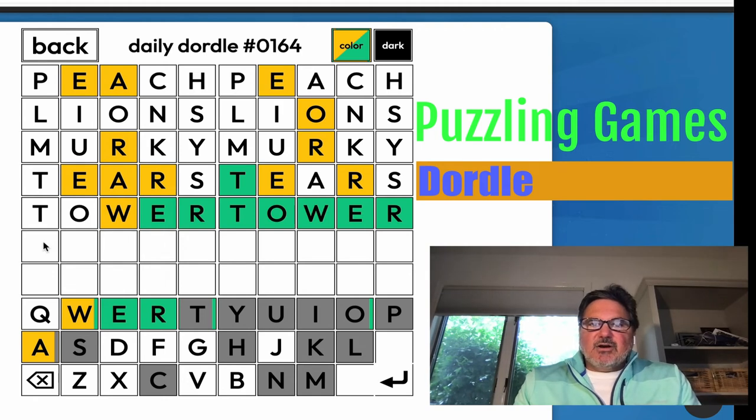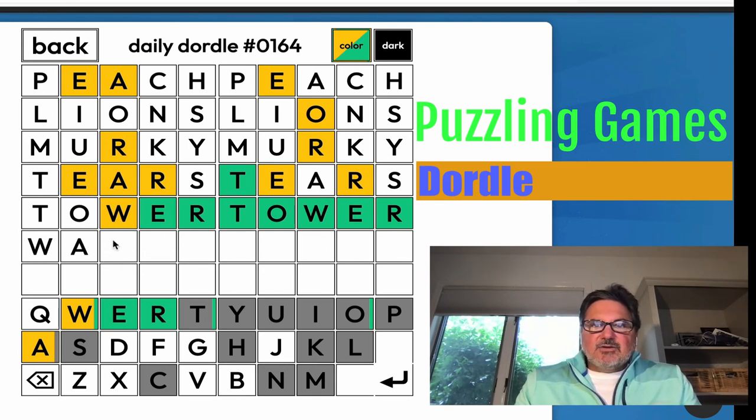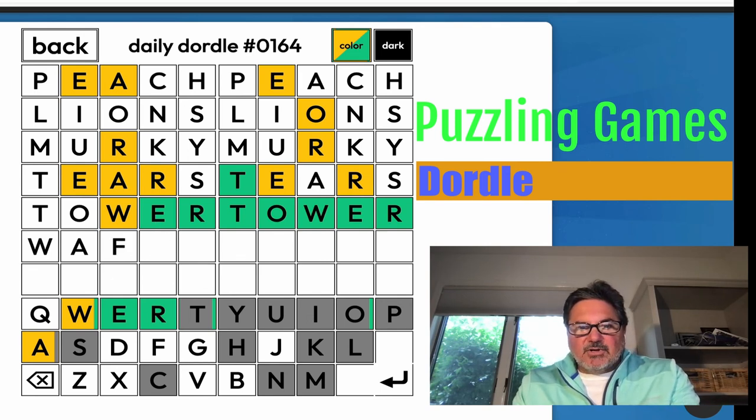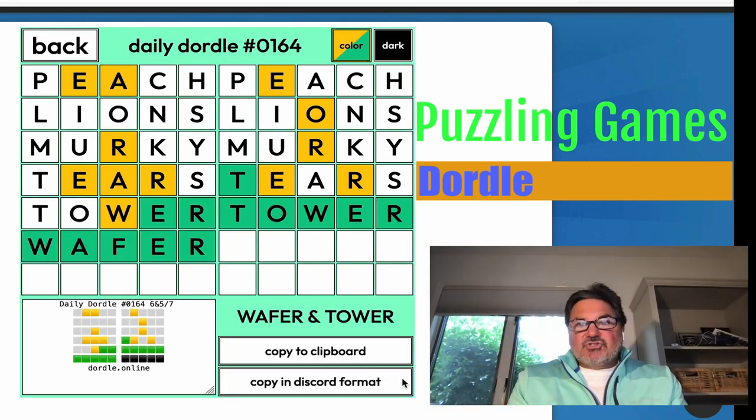Well, now we're over here. We've used the R. We still have to have an A, which needs to be in these early positions. And there's a W that can't be there, so my guess is the W is the first letter and the A is the second letter. And we know there's an E and R. We haven't used an F — like 'wafer'. Let's try that. Nice. So, Dordle's easy — it's two.